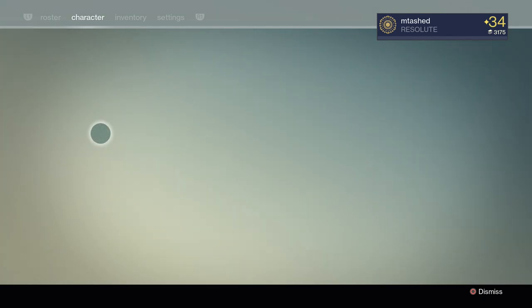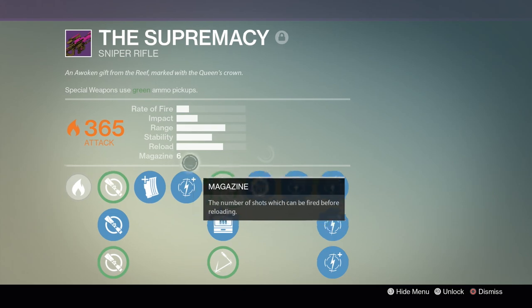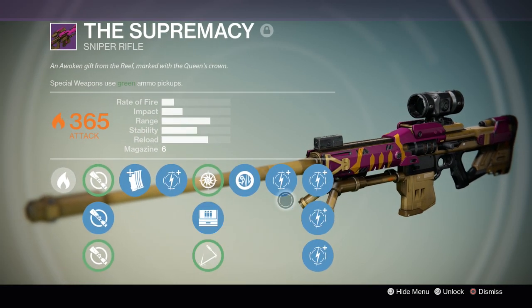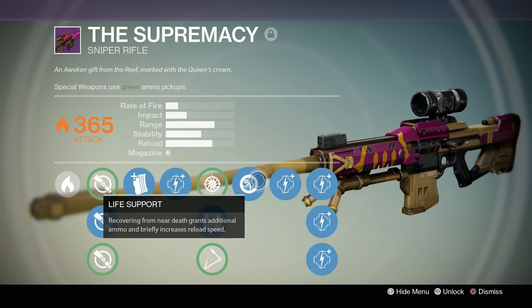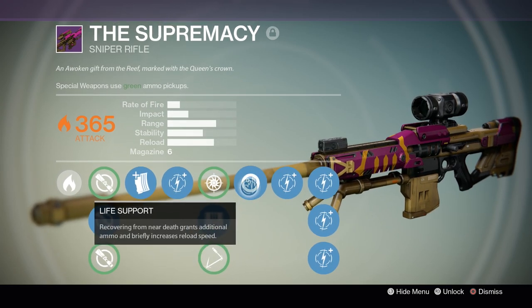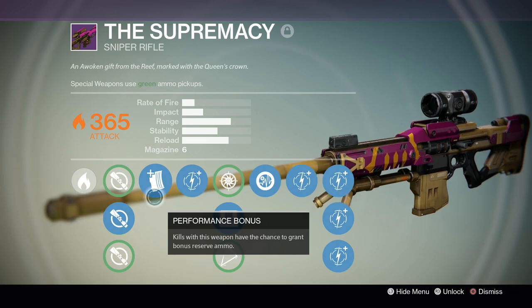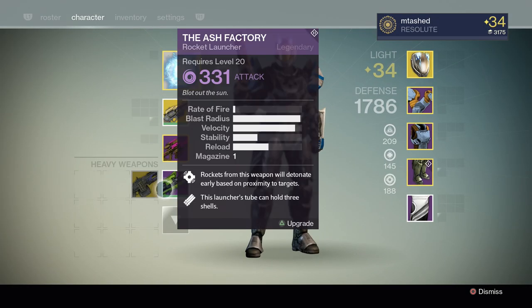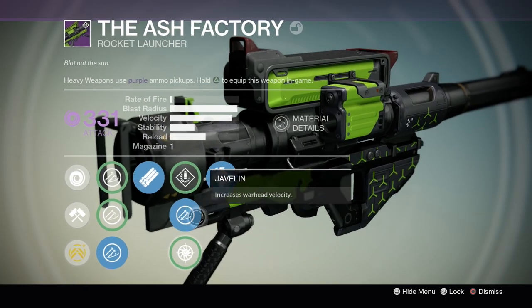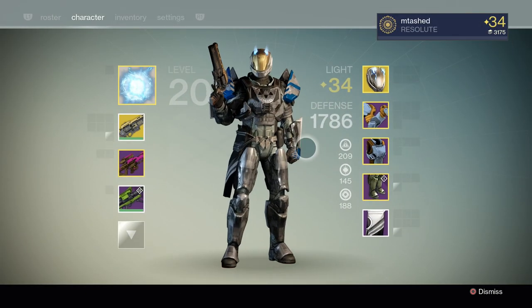I've got my Last Word, and my Red Death — still not leveled all the way but it's got the perks for PvP. The Supremacy sniper is amazing — I did a whole video on it. With Life Support you get increased reload speed and ammo once you've taken damage. If you take a Thorn shot to the head, you get extra ammo and it's really broken. It's got 12 shots in reserve to start, and with Performance Bonus every one to three kills you get extra ammo in the reserve, so you can go an entire game without having to get ammo. The Ash Factory on the Titan has Javelin, Tripod, Hard Launch, and Horseshoes and Hand Grenades — a really good rocket launcher.